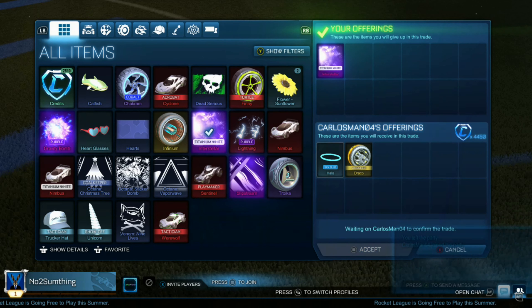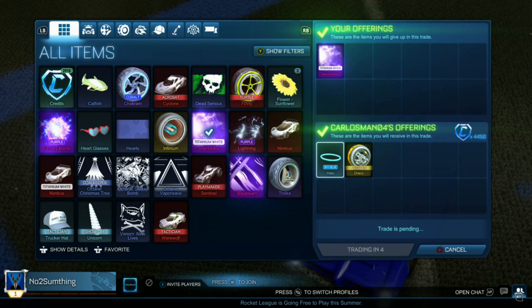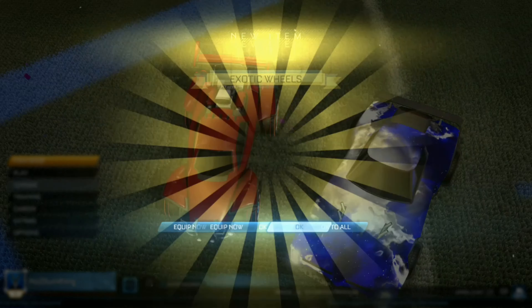We picked up the Titanium White Interstellar for 4,400. We're going to be selling it for 4,450, a Sky Blue Halo, and an Orange Draco. So we're going to be making some easy profit, as we picked it up for pretty cheap. This guy's probably going to make some profit too, but we're making insane profit in this trade.